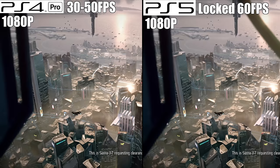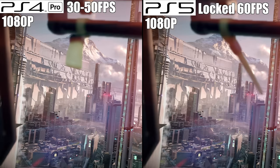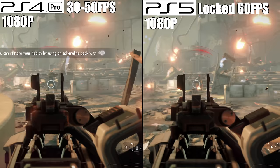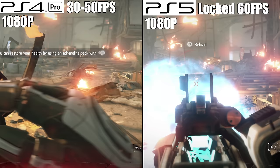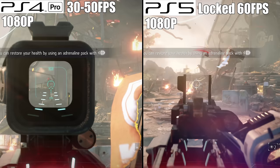Number 9: Killzone Shadowfall. Rocking a native 1920 by 1080p image with an uncapped frame rate that can fluctuate from 30 to 50 frames per second, this is one PS4 launch title that has benefited greatly from next-gen. Multiplayer is another story, so let's just stick with the single-player campaign. In theory, it can go up to 60 frames per second on the PS4 Pro. Realistically, it's closer to the mid-30s. I did, however, see it hit 50 frames for a split second one time — I think I was looking at the sky or something.